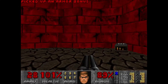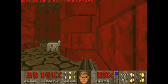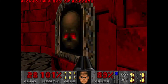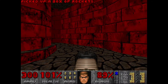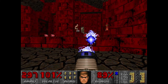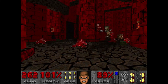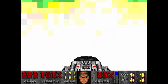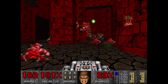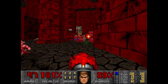Jump down here, grab this cell, this cell, and all of these rockets. We're going to release a lot of demons here in a second. I like to clear out these demons. Just use the VFG and go to town until you have about 100 ammo left. I used too much right there — that was my bad.